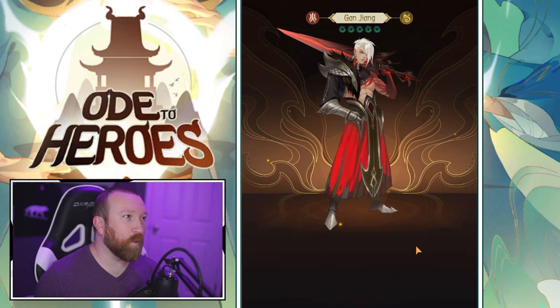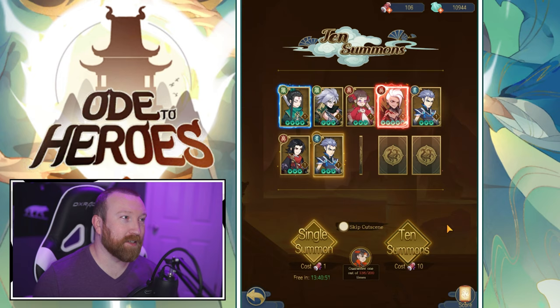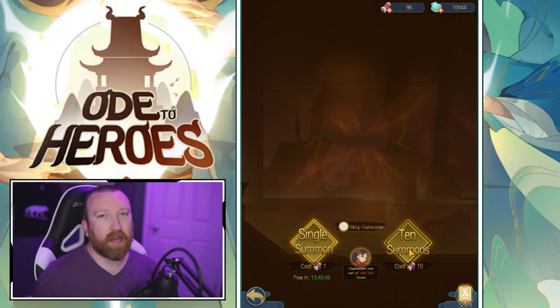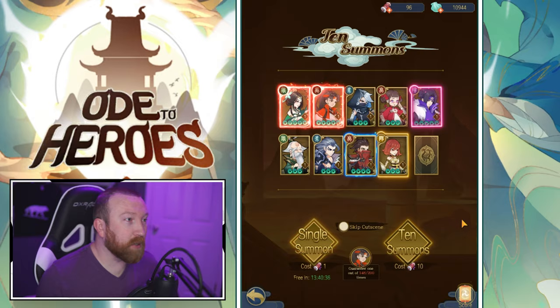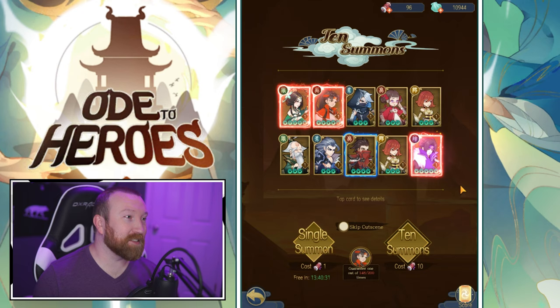We got another essentially Queen copy — Gan Jeng. You guys are going to have to bear with me on these names. One thing I've noticed is the five-star pull rate has been pretty good overall. Oh we got a new hero — nice! We got the new one! Double pull, triple pull — oh my goodness, we got a Yang hero as well — Mosey!